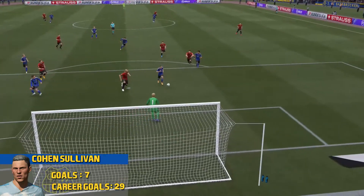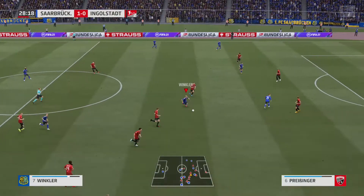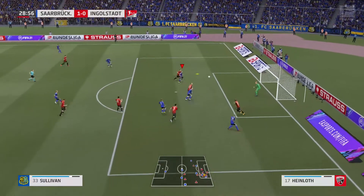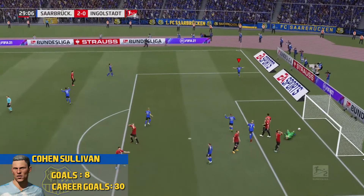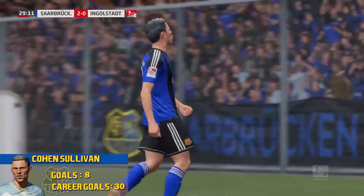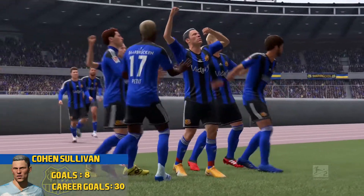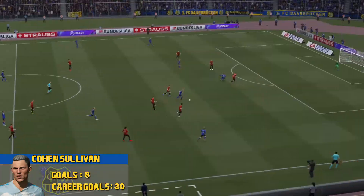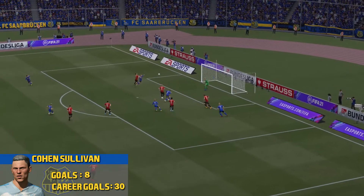After missing a clear-cut chance, Sullivan gets on the end of the cross, knocks it down nicely and smashes it right into the back of the net, giving us a 1-0 lead. Winkler in the middle drives forward all by himself, has a chance into the box, looks to loft it up, has Sullivan on another header - and he blasts that one in right after the other! Sullivan puts that one into the back of the net with force, giving us a 2-0 lead over Ingerslein.